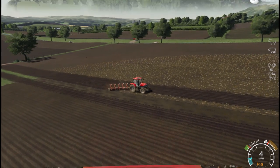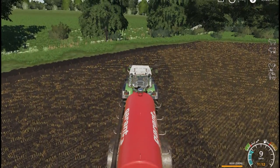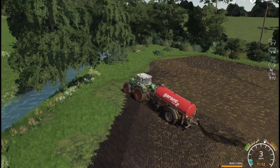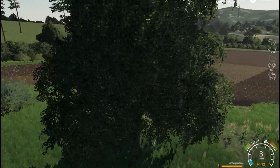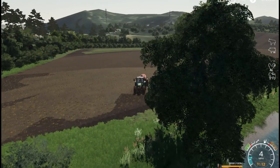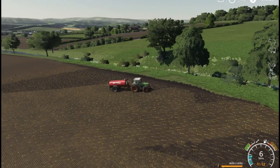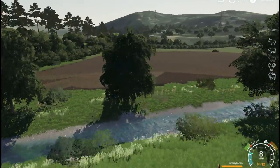Down here we're getting some fertilizing done — there's our slurry and another one of our hired workers just spreading that slurry around, fertilizing the field. I love it right along the creek here — you can see up through the creek. It's one of my favorite areas on our whole farm here in the back valley.